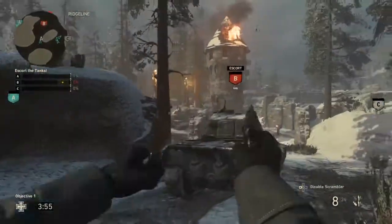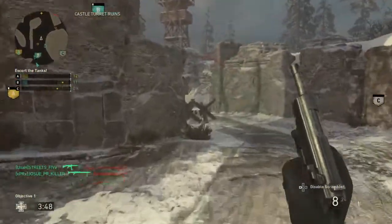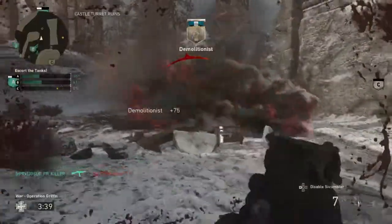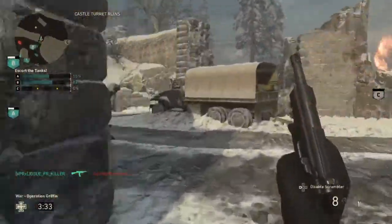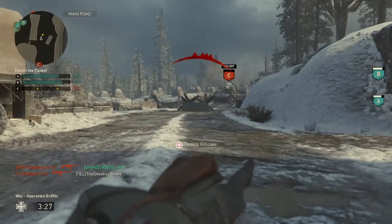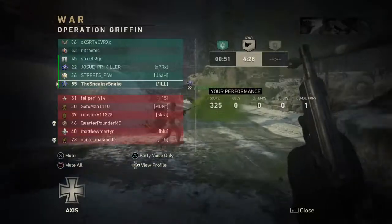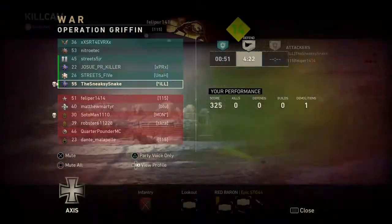Escort our tanks and break through the front line towards the bridge. A is advancing — protect it! B is moving forward — defend it! Hostiles in the trenches, protect it! Beta is moving forward. We just have to get one more tank across the line.